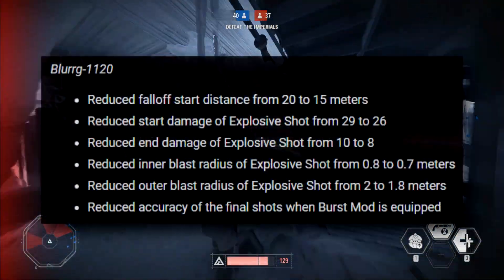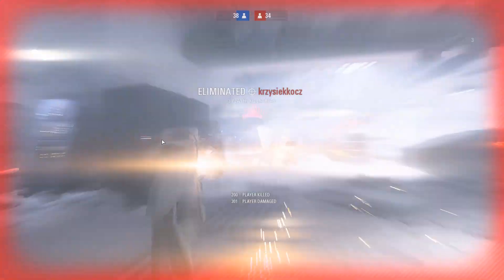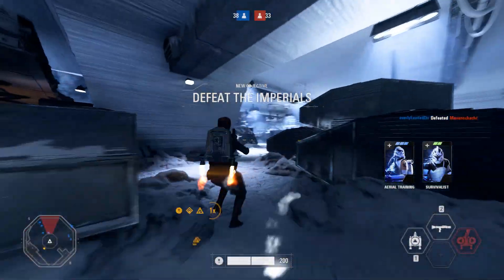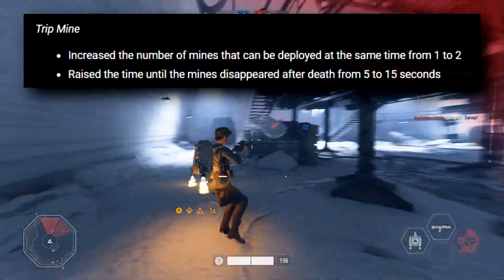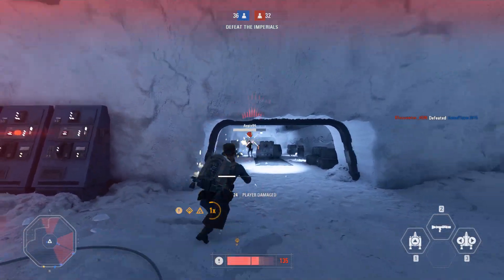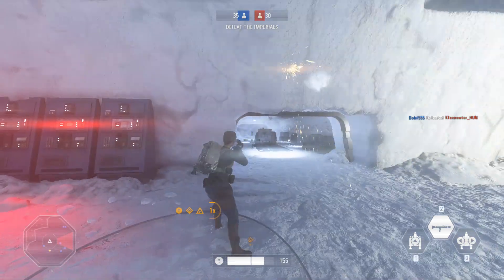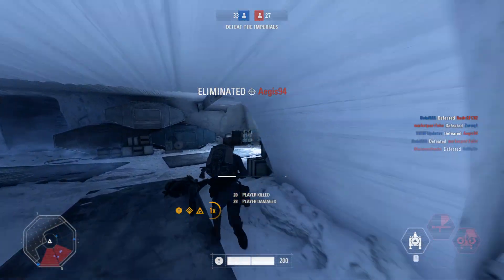The Blurgg has had quite a lot of nerfs to the Explosive Shot, reduced accuracy with the burst mod equipped, and a quicker damage fall-off — which I think is good considering it was very effective at long range and could beat Specialists pretty easily. For the Trip Mine, there's an interesting change where you can now have two mines deployed at the same time, which is fair since it's not a widely used weapon — now you can actually lock down some zones. They've also changed the time until a mine disappears after death from 5 to 15 seconds, so you might get a lot more post-death kills.